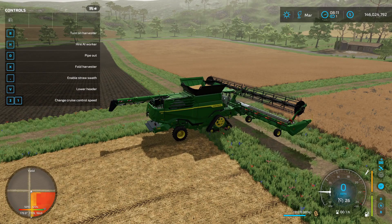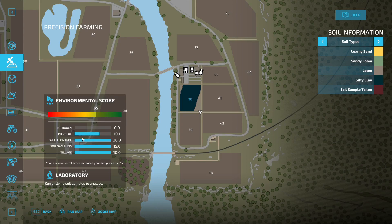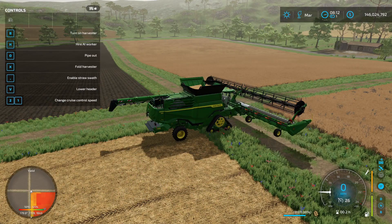We finished harvesting the field. First thing I notice is we have less grain in our tank — interesting. Our environmental score is at 65, it was at 45 before, so it's 20 points higher. Weed control went from 15 to 30, so it doubled, and tillage went from 5 to 10, also doubled. Our yield with plowing was 15,472 liters, and without plowing using direct drill it was 13,137 liters. It looks like you've got to plow — just take the hit on the environmental score.